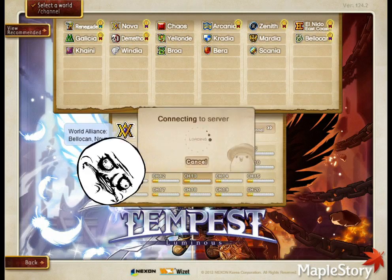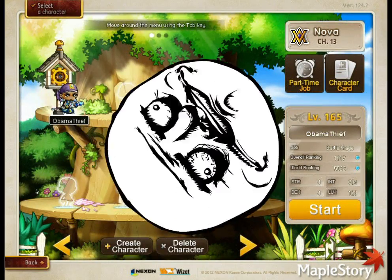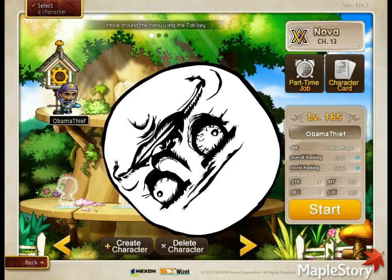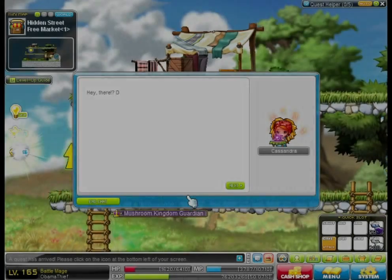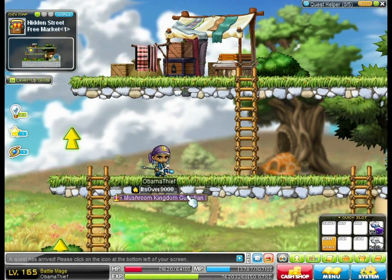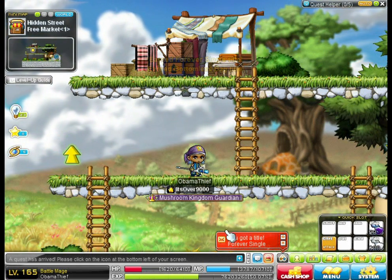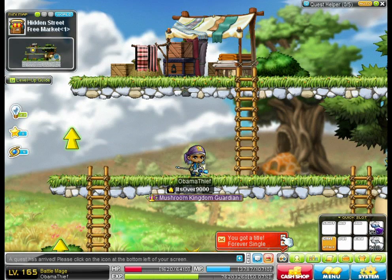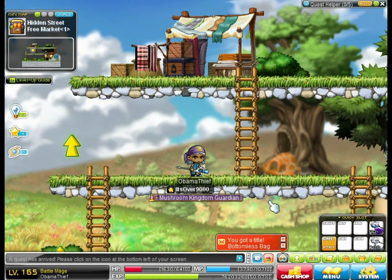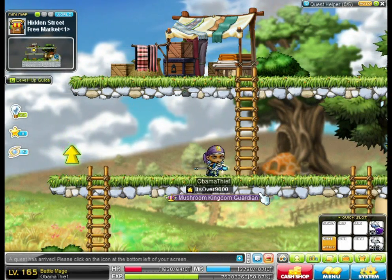Alright, so we're going to sign in now to this account that I never used anymore cause I used it so long ago. Oh hey, look — there's a character that I used to use. He's roughly the same level; I didn't level him too much after that. Signing in here — oh hey, look, there's a bunch of quests, luminous quests. Look at that. Forever single, yeah, cause I never play it.